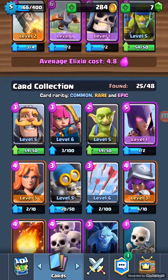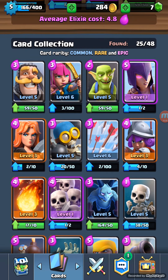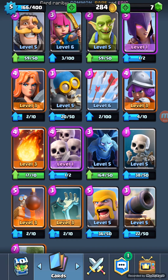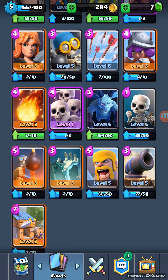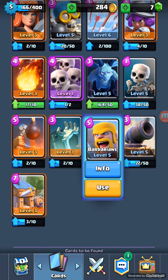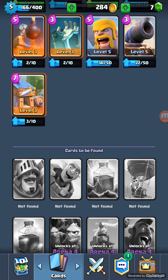These are my other cards: I've got a Knight, Archer, Goblin, Witch, Valkyrie, Bomber, Arrows, Musketeer, Fireball, Skeletons, Minions, the first Skeleton Army — these are just normal skeletons — a Bomb Tower, Tombstone, Barbarians, Cannon, and a Barbarian Hut.